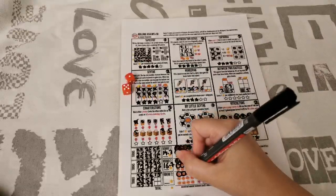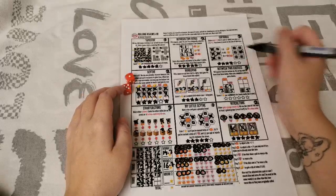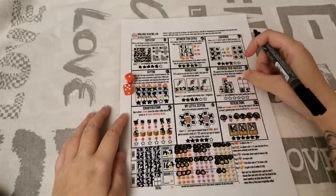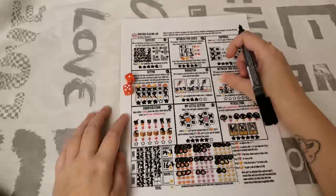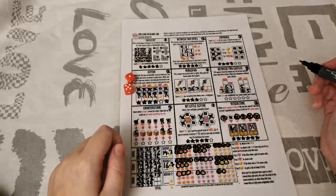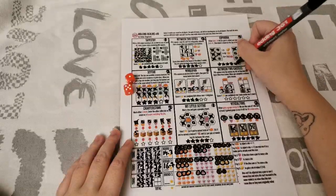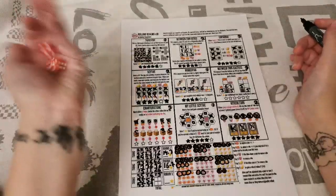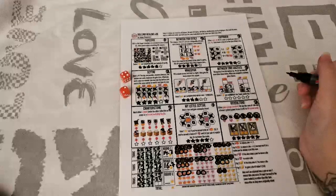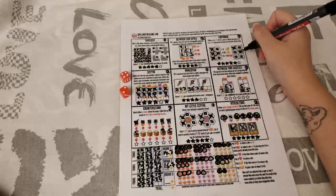I'm going to spend 3 hearts to reuse the 2, then 2 pumpkins to try to adjust it into a 5 for Charterstone so that number gets written in the crate. But checking the FAQ — the rolled die cannot be adjusted for putting something in a crate. That doesn't work then. I'll save my hearts. Rolling: a 3 and a 4.